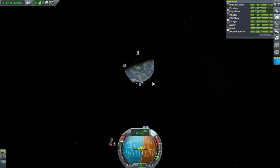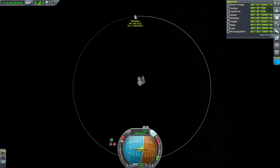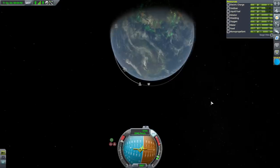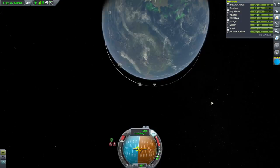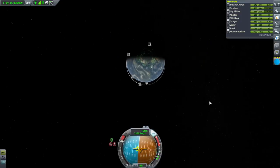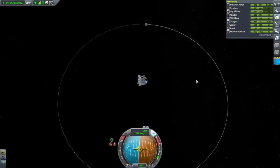We haven't unlocked flight planning - we don't have the ability to create maneuver nodes or select a target. Since I've started two career modes at the same time - a new one in Realism Overhaul and this one - I've got to remember which upgrades we have where. I've got the tracking station upgrade in the Realism Overhaul one but not here.